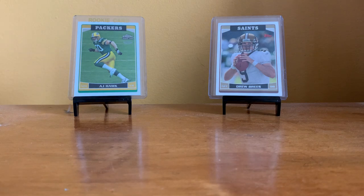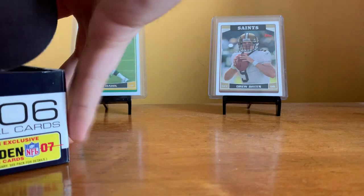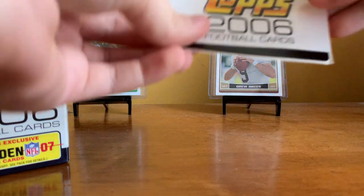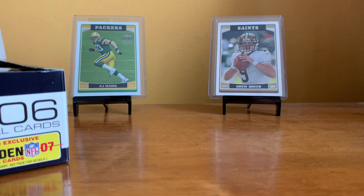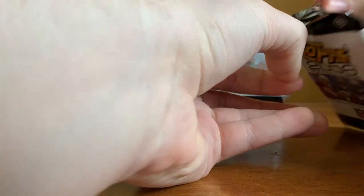This box has 36 packs of 12 cards, so this will definitely be a very fun video. Oh look — there's a little sticker! Back when they had paper checklists. Man, that is wild. I've never seen cut signatures — Jim Thorpe? You're telling me I can pull a Jim Thorpe auto out of here? Imagine that. I hope this is foreshadowing. Well, let's begin the opening!